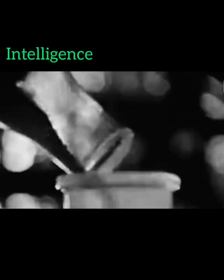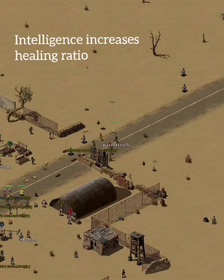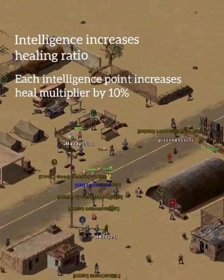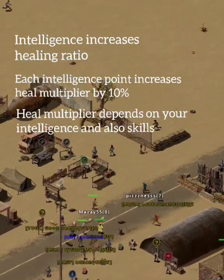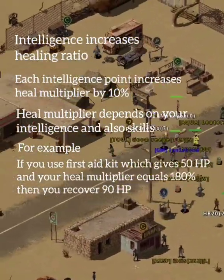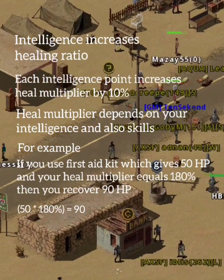Intelligence increases healing ratio. Each Intelligence point increases your heal multiplier by 10%. The heal multiplier depends on your Intelligence and also your skills. For example, if you use a first aid kit which gives 50 HP and your heal multiplier equals 180%, then you recover 90 HP.